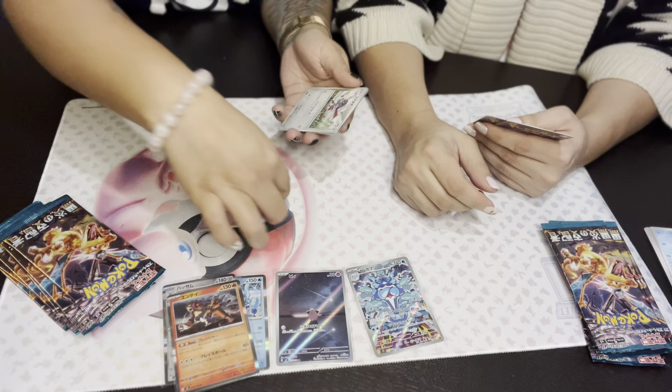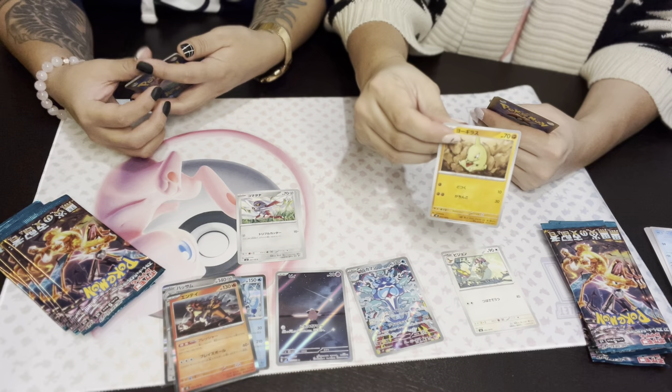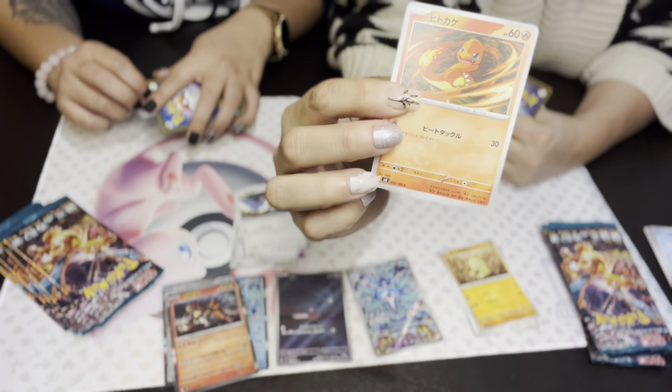Cleffa! I think this is Pidgeot — Pidgeotto! Ponyta. This one I can't remember. Larvitar — I'd love Larvitar because we were just talking about it. Buneary — oh, why does it look funny? We got a little Charmander! Non-holo... oh no, it's just a regular Charmander. Oh look at that — that is gorgeous, the detail on that is amazing, I love it!